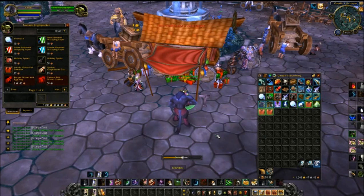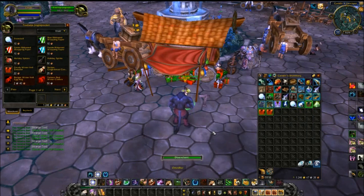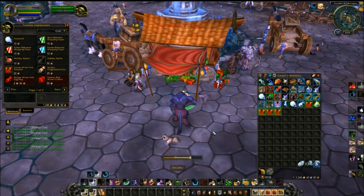Strange dust sells for around 1 gold and greater magic essences sell for around 2 gold, so you won't be making a crazy amount of gold, but you can for sure make a couple thousand an hour. It's an efficient way to make gold — I hope you liked this video, thanks for watching.